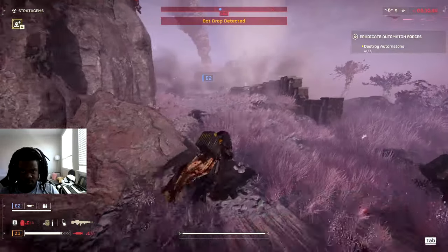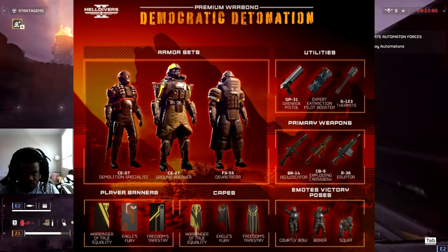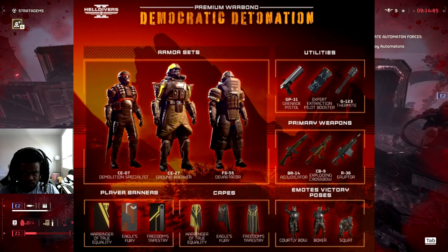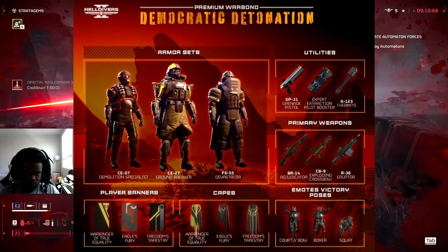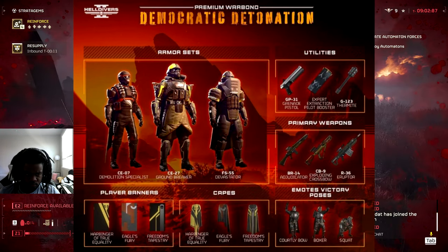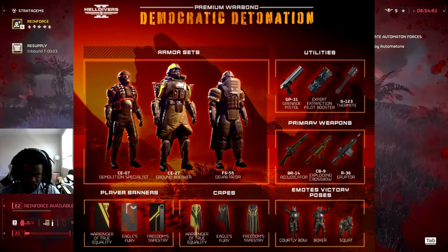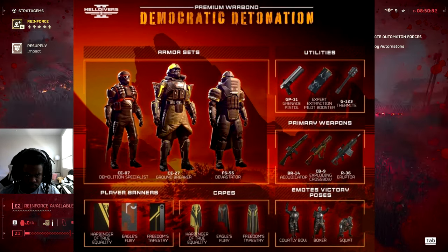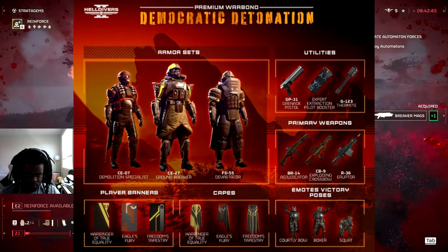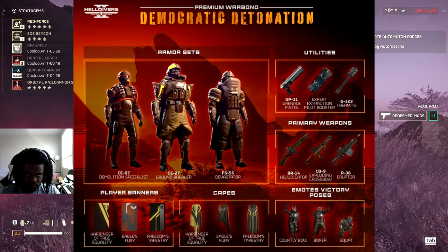Moving on to the new war bond, which already looks really cool. The explosive concept makes it clear this will be fun against the automaton forces. The BR-14 Adjudicator rifle delivers righteous judgment with accuracy - it's an armor-penetrating assault rifle best used against smaller groups. The Eruptor rifle is an explosive bolt-action that fires jet-assisted shells that explode shrapnel in all directions upon impact. It's a primary weapon, so this is probably going to feel really good to use.